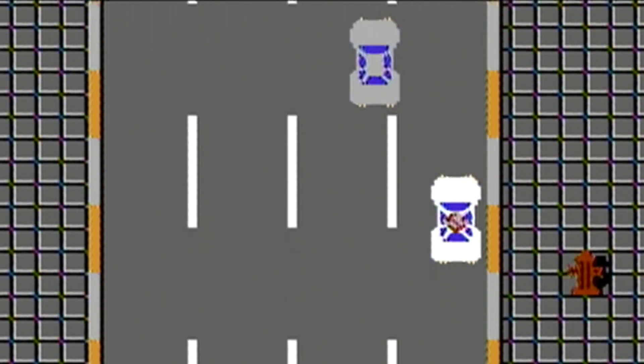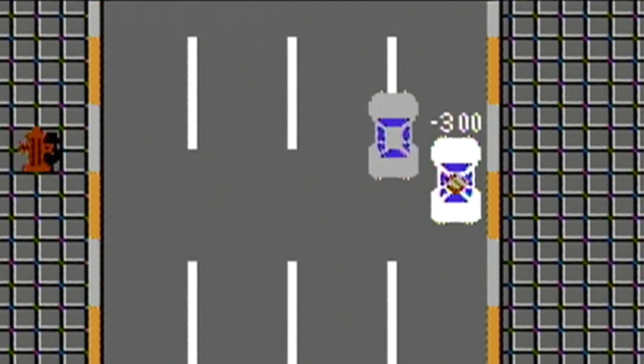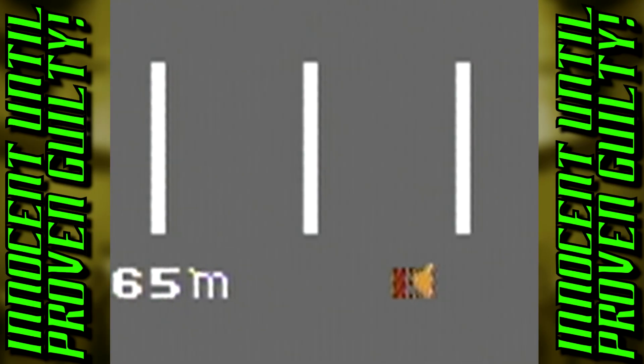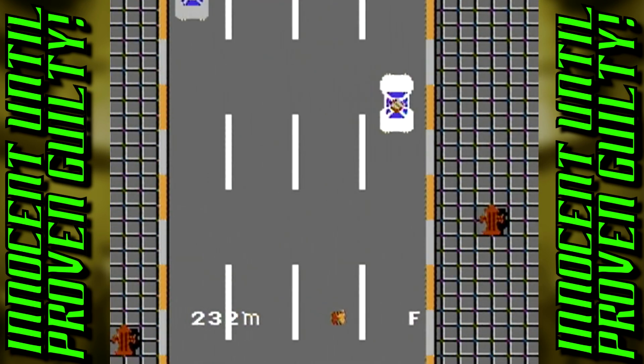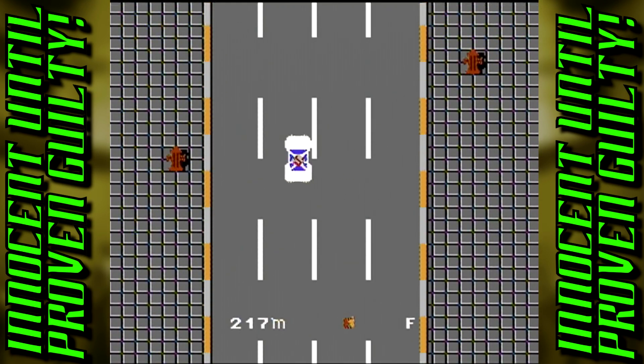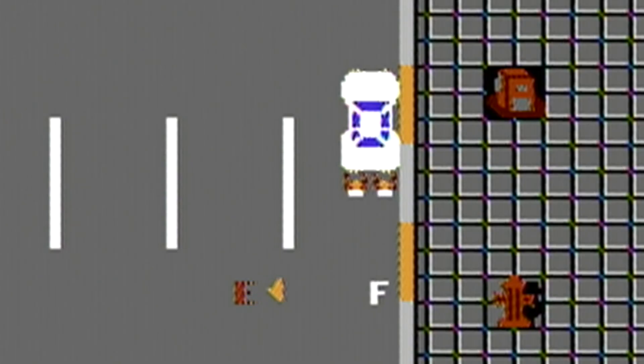The driving sections are hindered by reckless vehicles that reverse into our path, and any damage received by coming into contact with them will deduct a few hundred dollars from the total. To add insult to injury, there's a gas meter at the bottom of the screen that can empty before reaching the location, causing the sprites to hop out of the car and push it to the nearest gas pump. The gas, of course, costs money, and if there isn't a sufficient amount left over to cover it, this happens.